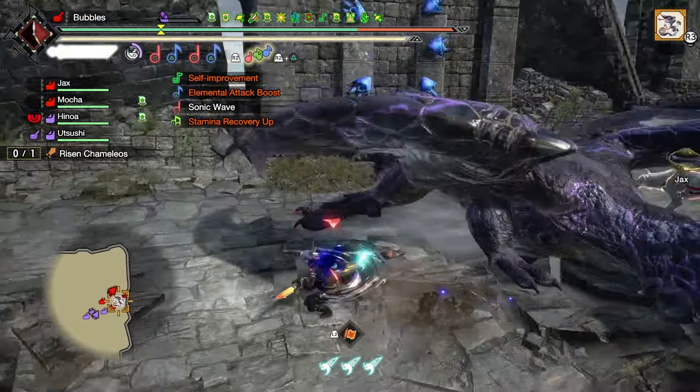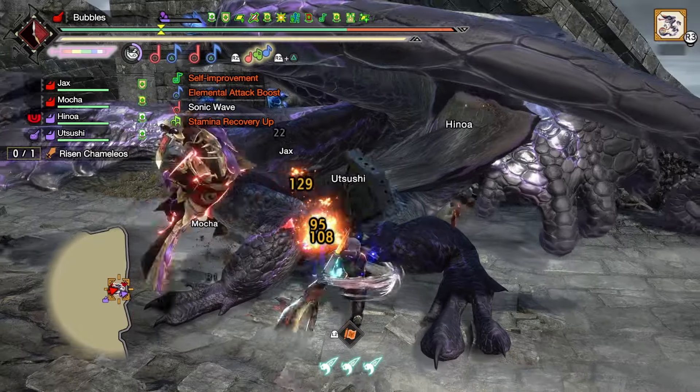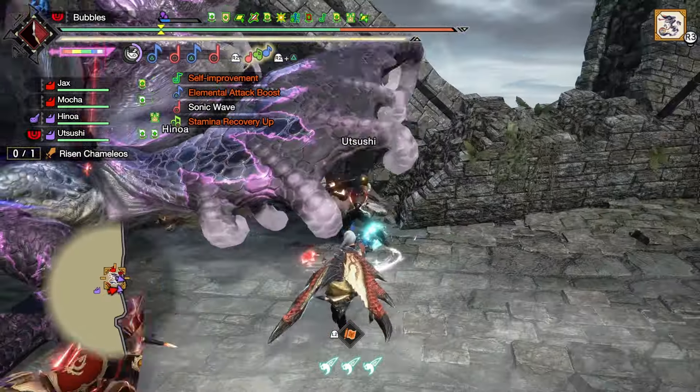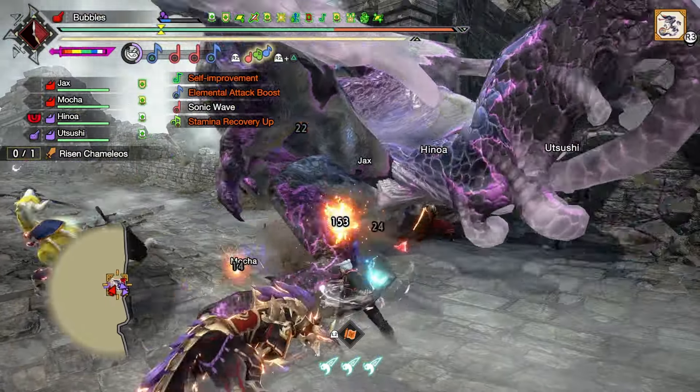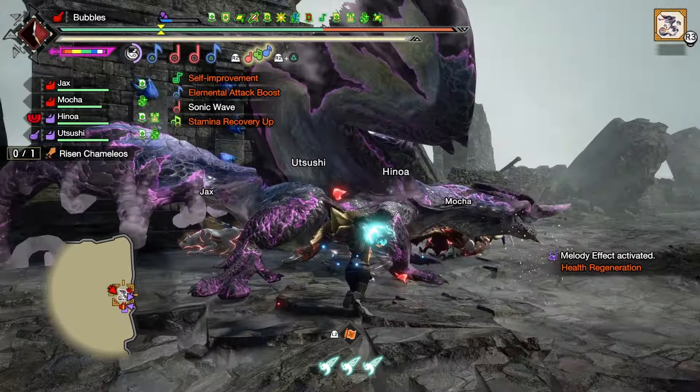I'm also using a Heaven Sent set today, because it's obviously a Risen monster and he doesn't get part breaks all too often. So we can actually do the good combos quite a lot, because we have the sharpness to actually do it.